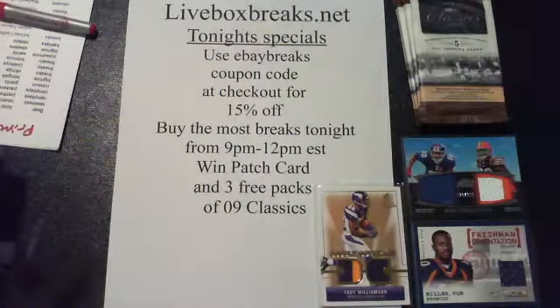First card is Everson Walls for the Cowboys, number 499. This is Miles Austin for the Cowboys, 12 of 25. Who has the Cowboys? That would be Finesco — two picks so far.